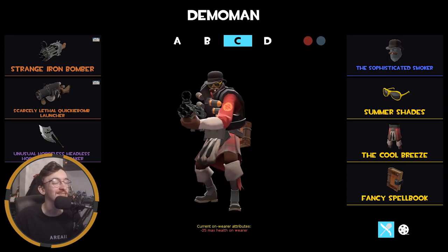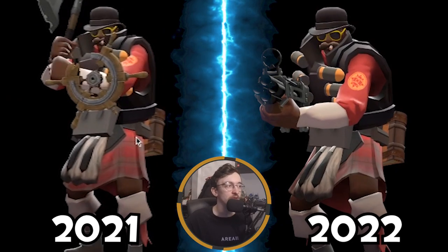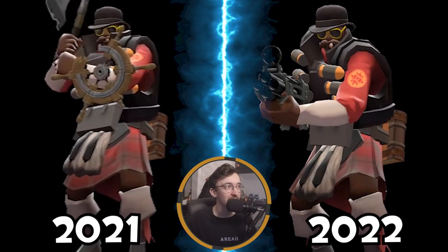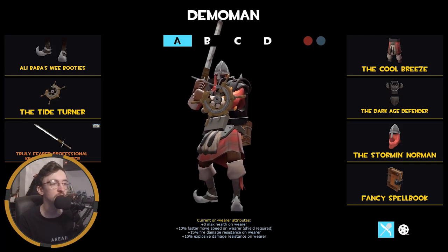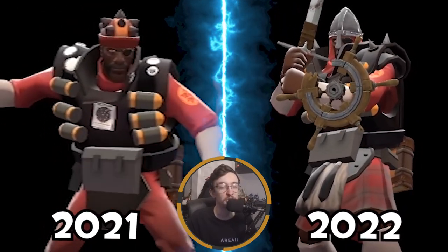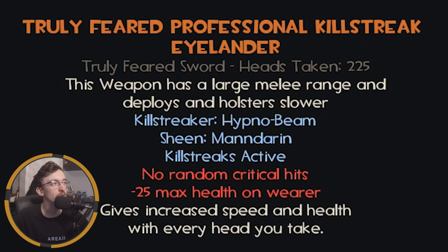Moving on to a class I really don't play — Demo Man. This is probably my primary loadout. We've got the Strange Iron Bomber with only seven kills — a testament to how much I play Demo Man — the Quick-Fix Bomb Launcher, and the Horseless Headless Horseman's Headtaker. This is my knight loadout for Demo Knight, featuring the Tide Turner — I think it's the best shield in the game.